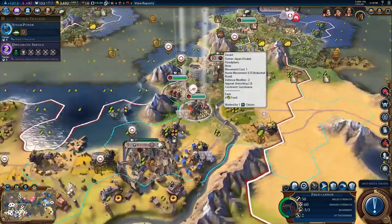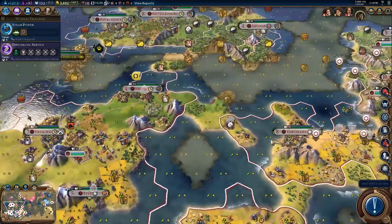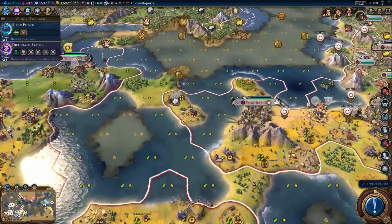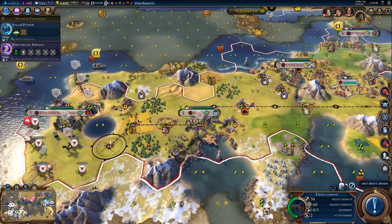The field cannon will be able to make its way over to the front — it'll take a little bit of time to get there although I think I have some roads in that direction. Yeah, there's a little bit of road. It's strange how long it takes — maybe my roads haven't properly upgraded to high-speed roads. That's a little bit weird. Maybe I should settle a city over here.